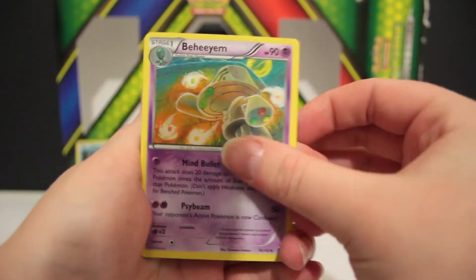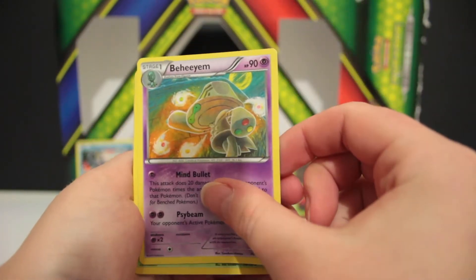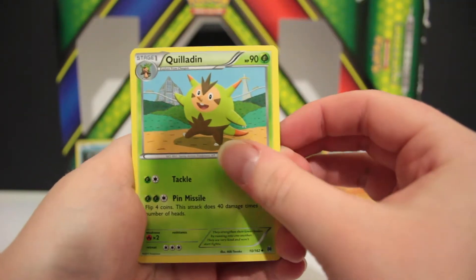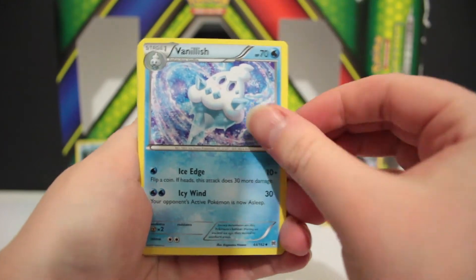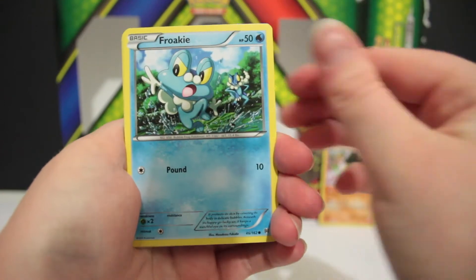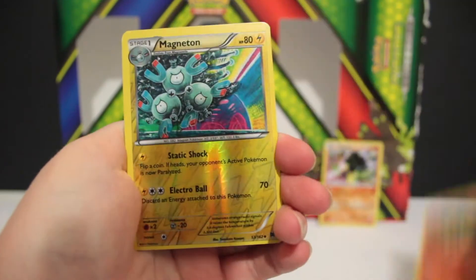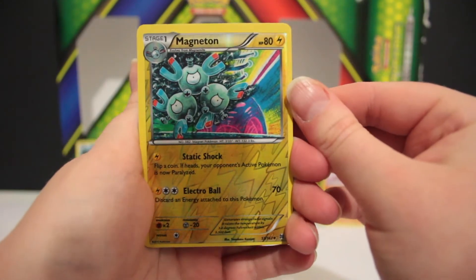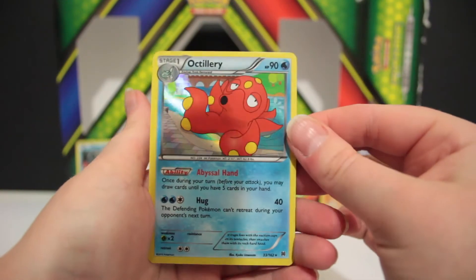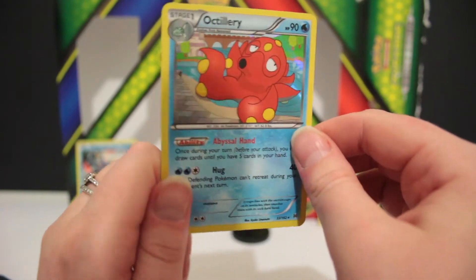So we start with a Beedrill. So many tongue twisters in this set — my goodness. Aqualidin, Vanillish, Chespin, Bronzor, Fraxure, Panpour, Cyndaquil. The reverse is a Magneton — very nice card. And the final one is a Holo Octillery. So we've already pulled two holos, which is awesome. Pretty pleased with that.